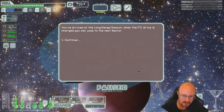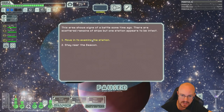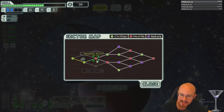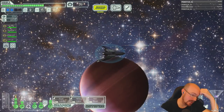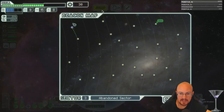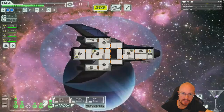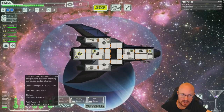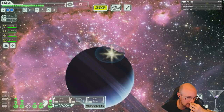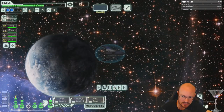Examine the station — scrap the machinery, nine whole scrap. Score! Now we'll go to abandoned sector. Now I'm feeling strong enough that abandoned sector is not as bad. I maybe should have got doors — getting boarded by Lanius is bad. I might get doors before I get anything else.